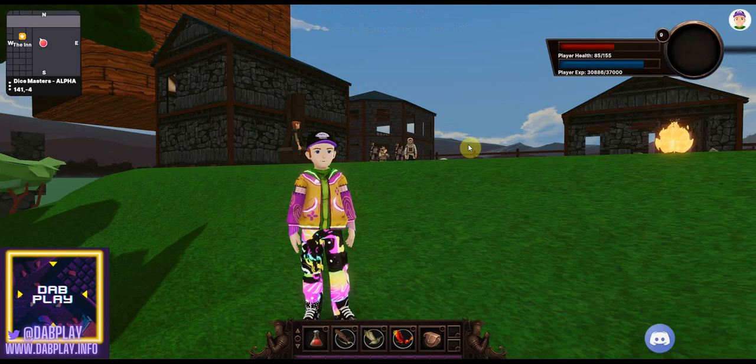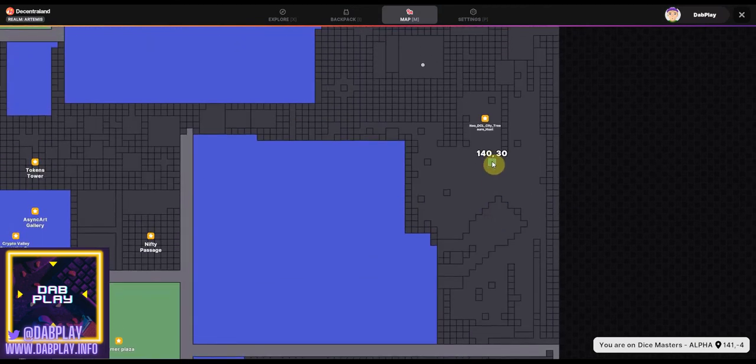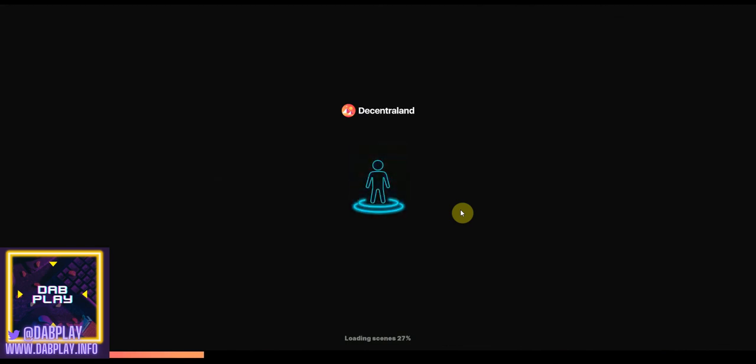Before I go, I want to make you aware of a super special scene coming just north of where we are — at coordinates 140, 30. This is going to be kicking off probably at the end of July into early August. For those who've been following our Twitter and channel since October, you'll know we had ambitious goals of getting a land parcel but couldn't when crypto prices quadrupled. Recently, with the dips, we have bought a parcel — so 140, 30 is now the brand new home of Dabplay's community hub.